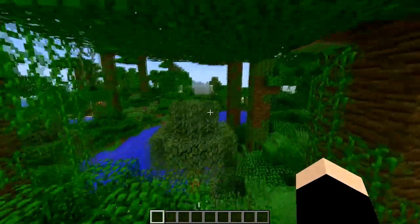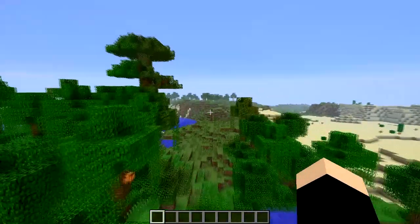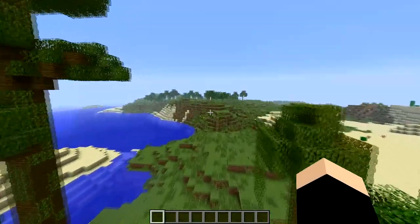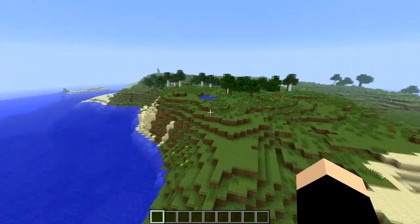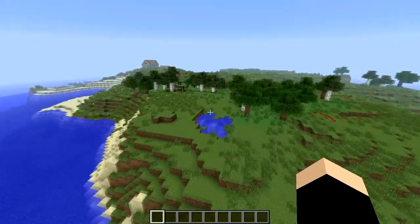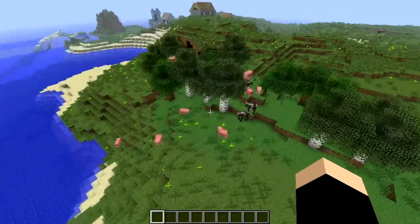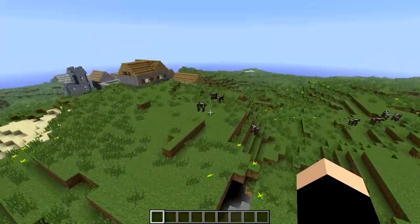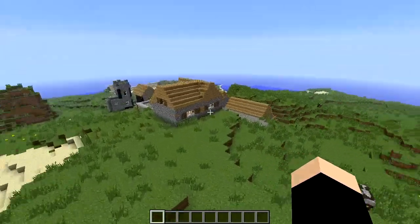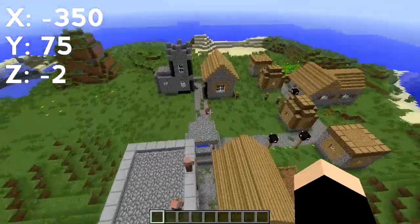I wanted to start out by moving over to the plains biome here. I don't know if it's plains when it has trees in it, but whatever. You have sort of a natural incinerator around here. Most importantly you have a lot of pigs and a lot of cows. And here is a little village — we got some cows, more cows, and some villagers.